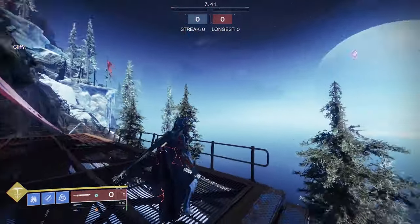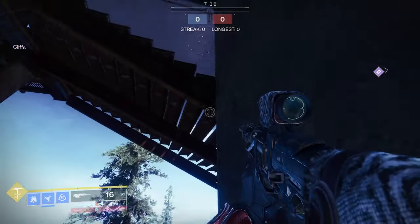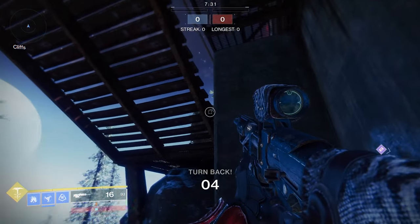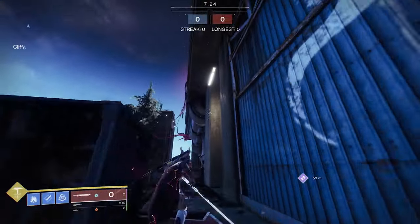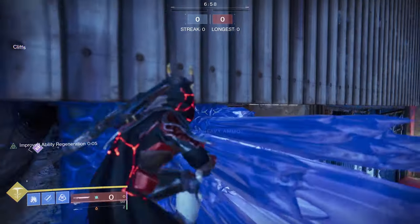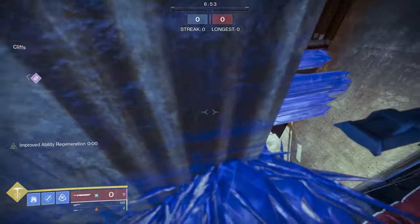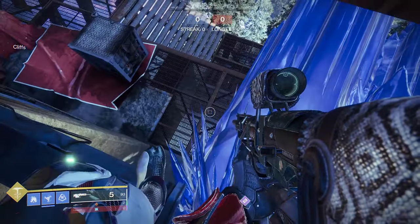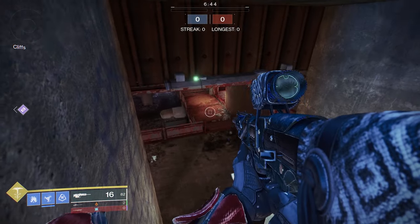Near the other end of the cliffs is this little hole that you can crouch through on the staircase. This isn't going to really give you an advantage to shoot anybody, but if somebody's chasing you with a roaming super and you come in here, it's not likely that they're going to get you unless they see you go in there. This next spot's pretty interesting — just above the last one at cliffs, you can actually throw a stasis grenade at an angle here, jump up it, and crouch on top of this light. You can probably get on top of all the lights in this area. It's pretty much an ultimate rat spot — who's going to look up here?